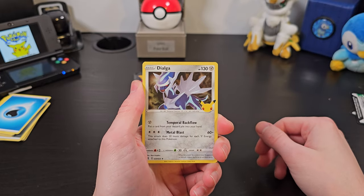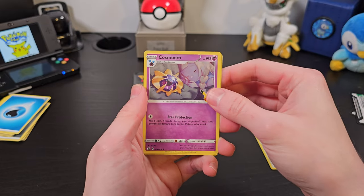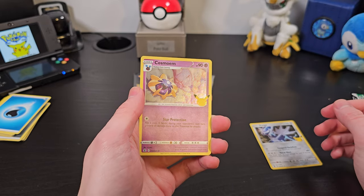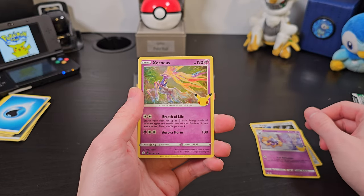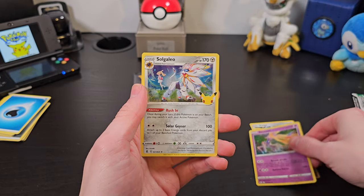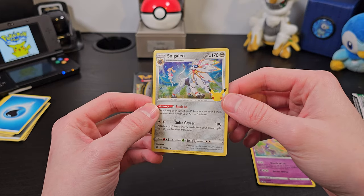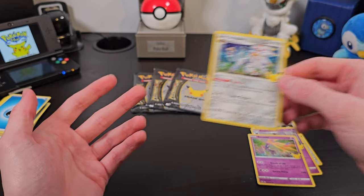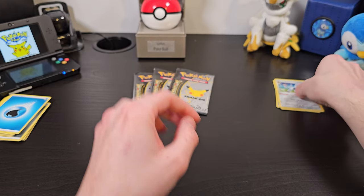A nice Dialga — I love Dialga, so that's a really cool one to see. Cosmome, pretty cool card, pretty cool design. Xerneas, another cool one. And Solgaleo — that is a really nice looking card. I really like Solgaleo. I played Pokemon Sun and then Ultra Moon, so pretty cool to see that guy.